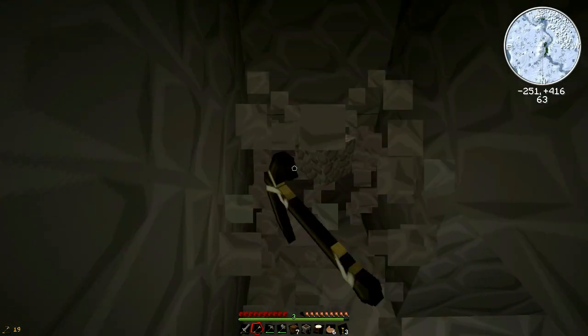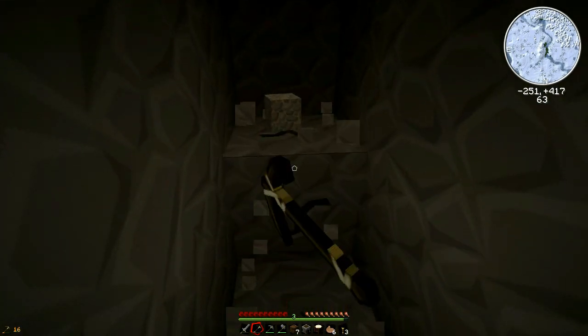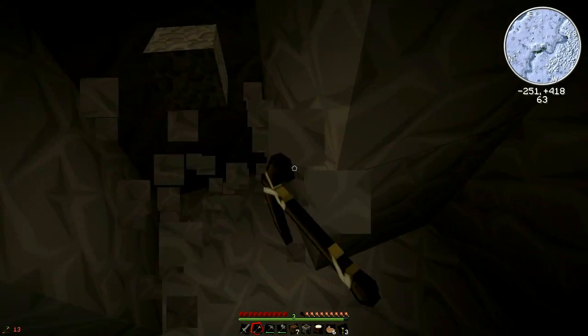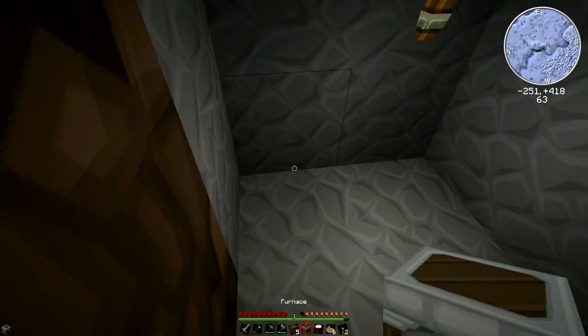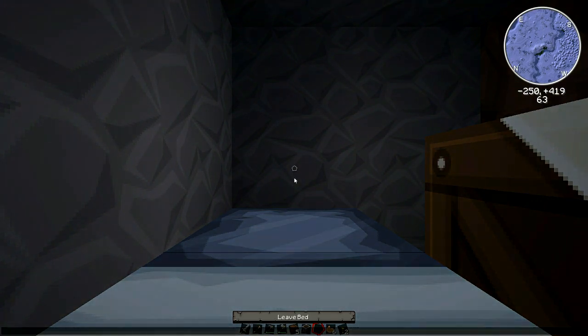I'm just going to build a basic little shelter and not even worry about a door — just dig this out, a two-by-two square like a little prison cell, lock myself in and nothing can get me. Let's get a torch up and the crafting table. Got enough wool — okay, there's a bed, put that down and sleep. That is awesome.